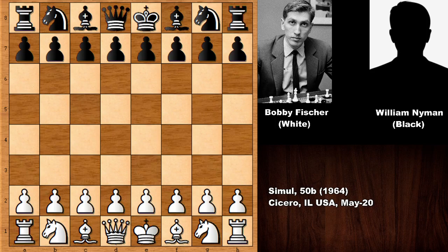Hello everyone and welcome back to another very exciting and pretty instructive chess game by Bobby Fischer. In this chess game, Bobby Fischer has the white pieces and his opponent was William Neiman, an unknown American chess player. This was from a 50-board chess simul from 1964 in the city of Cicero in the United States.